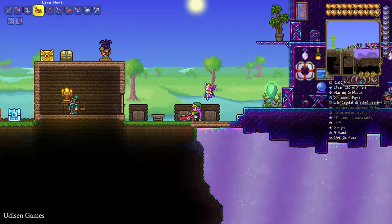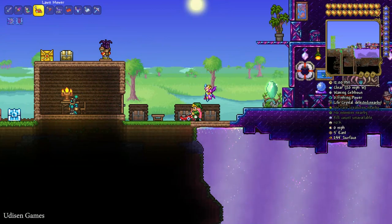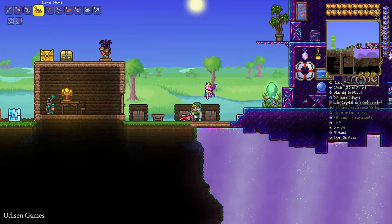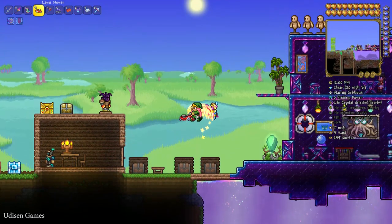On this flattened grass, mob spawn rate is reduced. It means if you flatten all grass around your towns, your towns become a more safe place. It is cool.